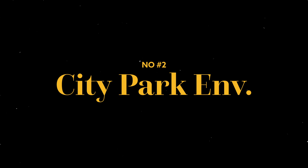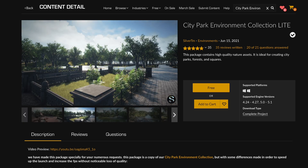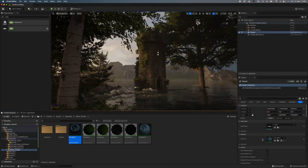Number two: city park environment. This pack contains everything you need to create a park environment, but most importantly it contains trees that go easy on your graphics card and one of the best water shaders I have ever seen. It's fully customizable and looks absolutely stunning.